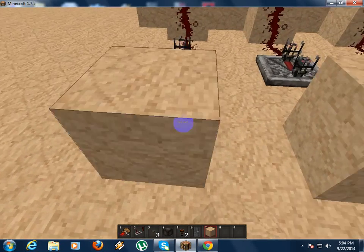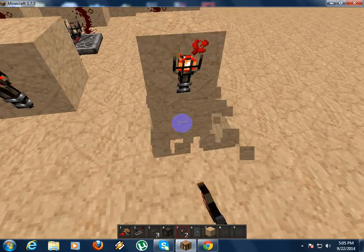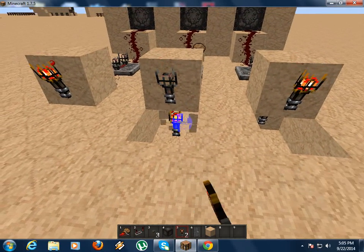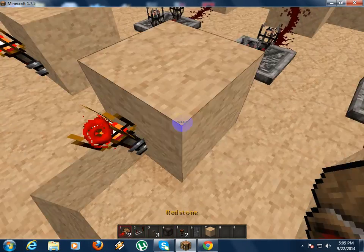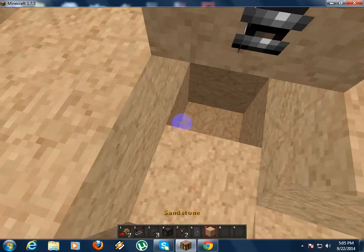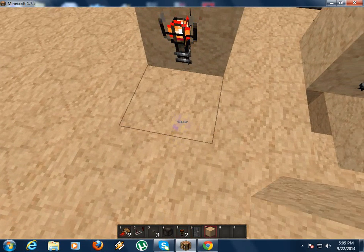And then place a block — whatever block. Like this, place a redstone torch. And place a redstone. Place a redstone torch, like that. Just follow our steps.